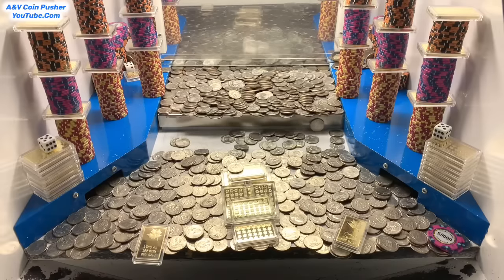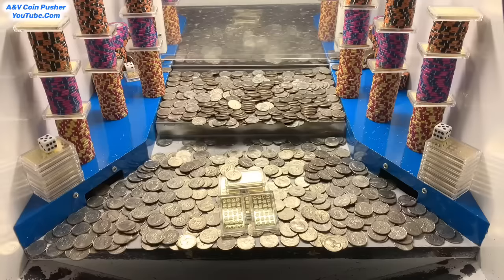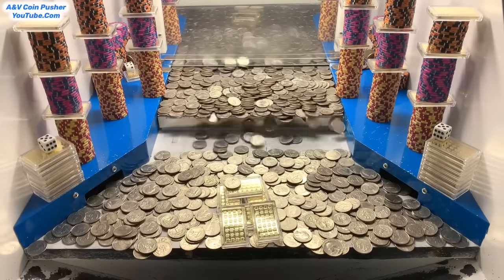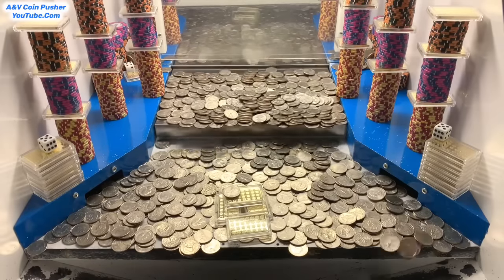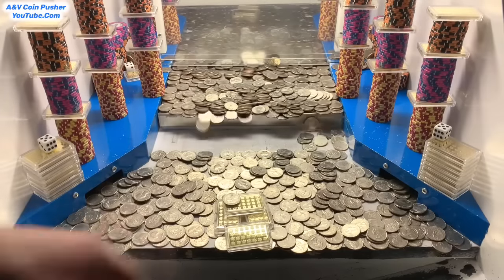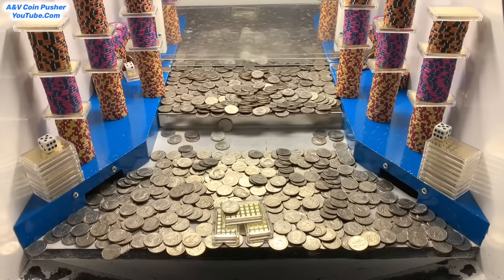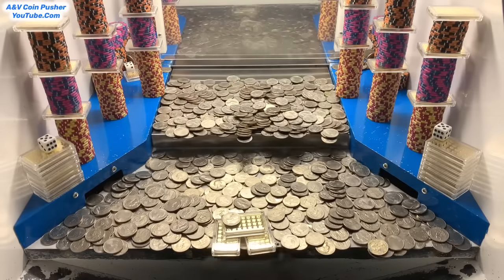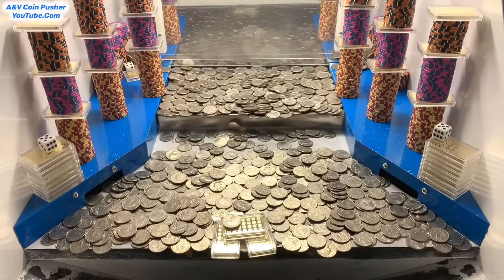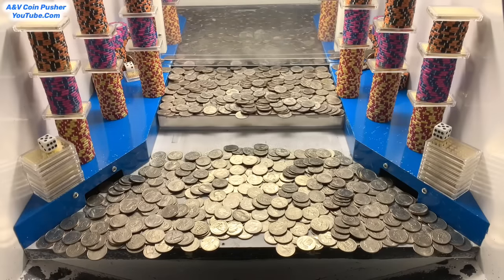First we got to open up that blue mystery bag to see if there's anything good and valuable. Nice, we got the right side all cleared out. We got two more ounces of gold, four more to go. That one right there is right on the edge — we only got like 40 quarters left. Come on — nice, we got it! Got it all cleared out of there.